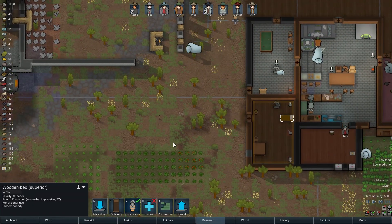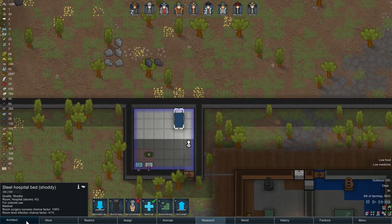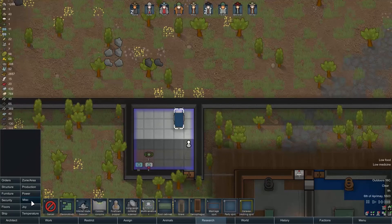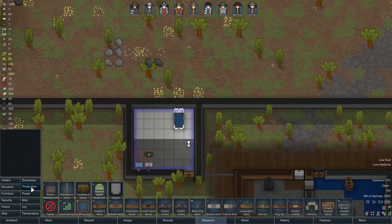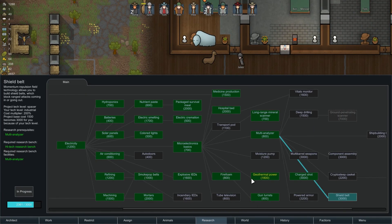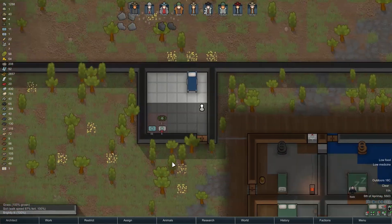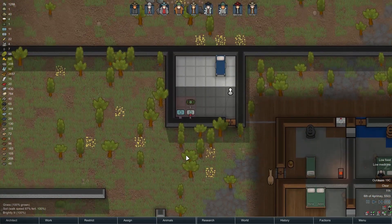So this goes back to being a prisoner area; this is the hospital. I'd like to build a scanner — do I not have the hospital scanner yet? Vitals monitor — I think maybe we just lost all of our research in the shield belt, but whatever, it's fine. I'm okay with that.